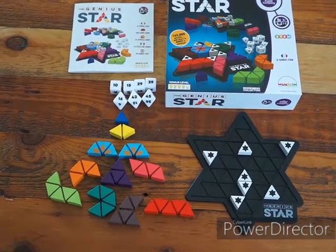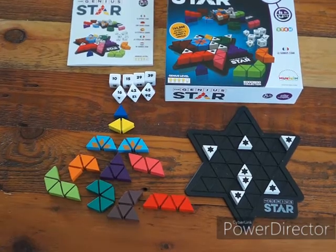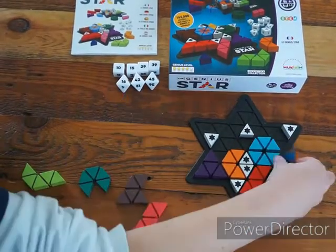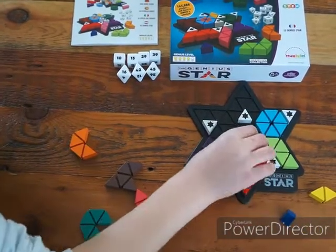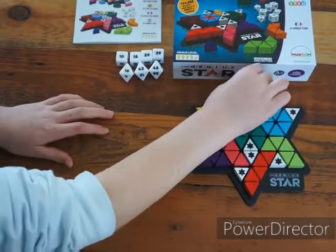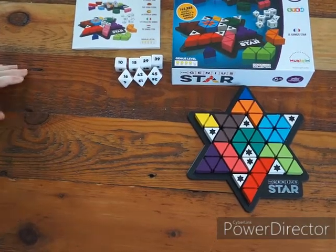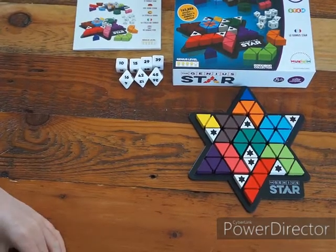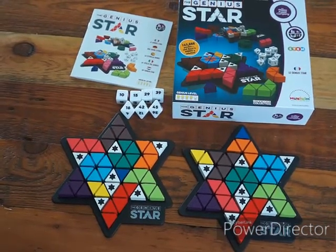Now I can play by trying to put the 11 shapes onto the board while avoiding the seven blockers. And just like that I have solved Genius Star and I have won because I have gotten all of my pieces onto the board without hitting any of the blockers. As you can see there are often multiple solutions to the same problem.